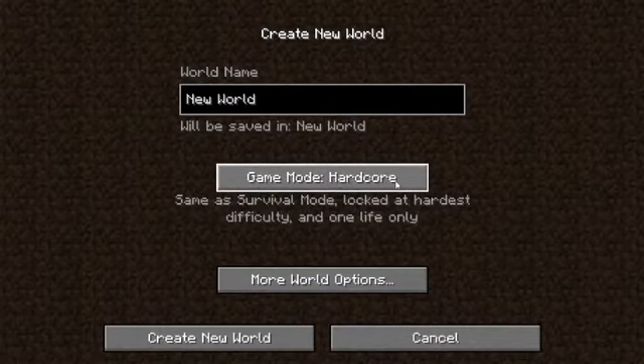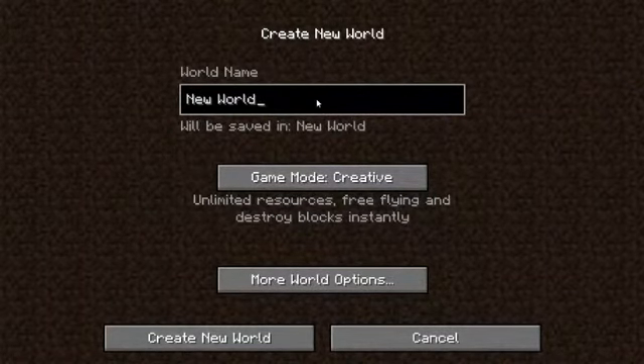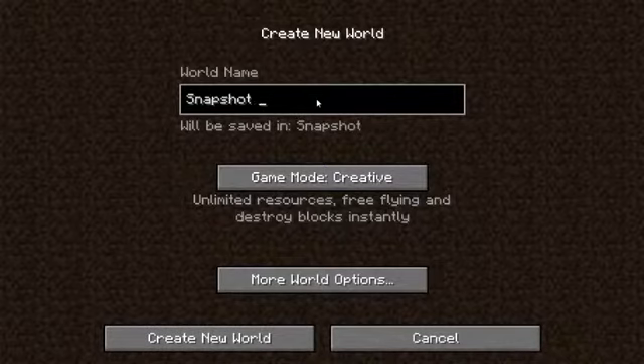So if I go to single player, I'm going to create a new world. I'm going to create a creative world in superflat. I'm just going to name it... Snapshot World.